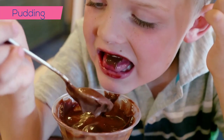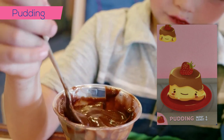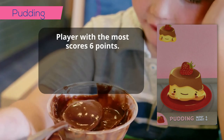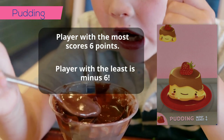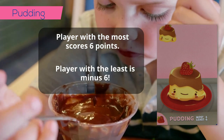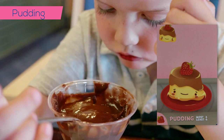Pudding: at the end of the game, players count how many puddings they have. The player with the most will score six points. The player with the least is minus six. If there is a tie on either end, the tying players get the full points.